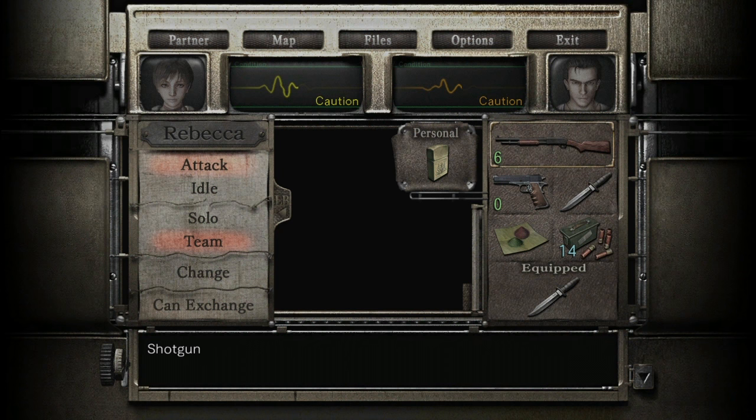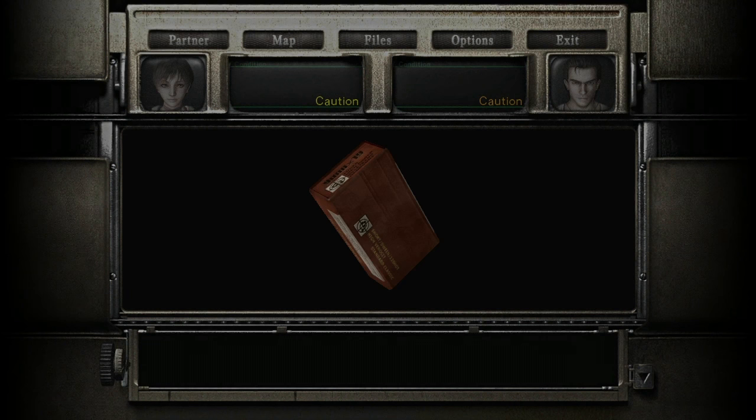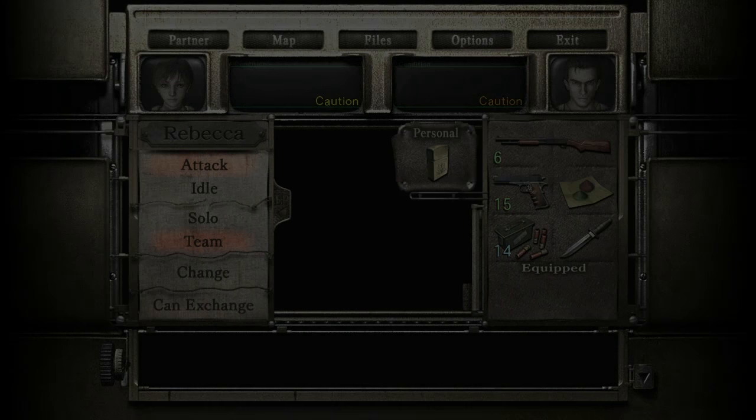I don't have enough space. I will leave the knife here and use Billy to grab the ammo. Reload and grab the knife back. Nice, and I think I forget something.